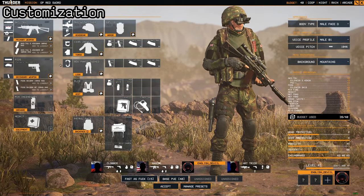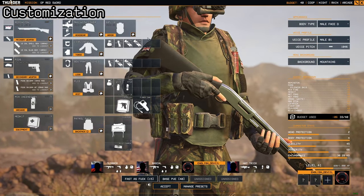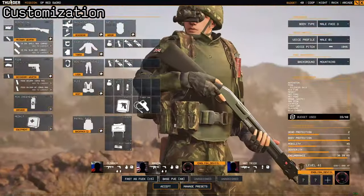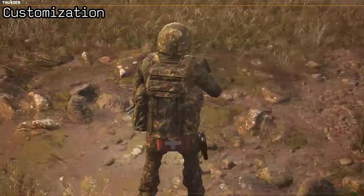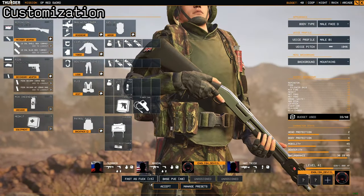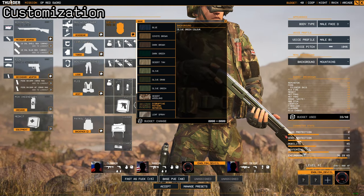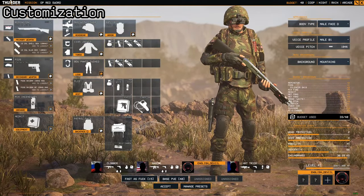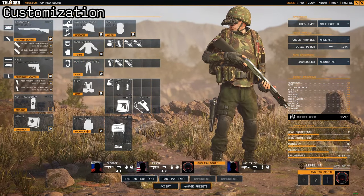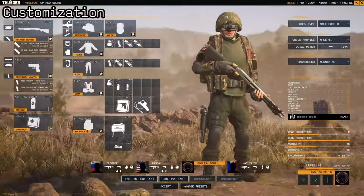With customization, different camos in different environments can change your visibility, and this also depends on the time of day. So it's not always great running solid camo head to toe — say you were running all DPM on everything, it might not be ideal. You might need to mix it up a little, like having some olive drab on your trousers and armor just to break up your silhouette.